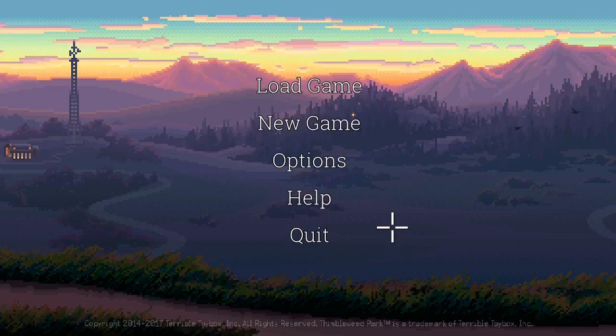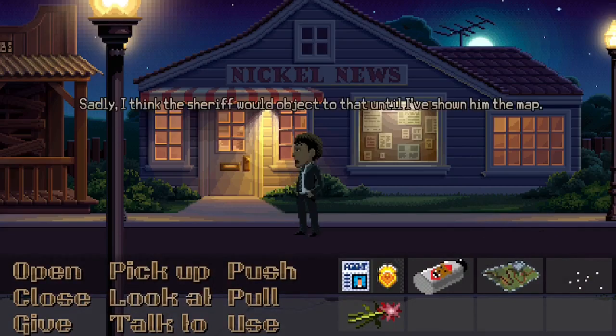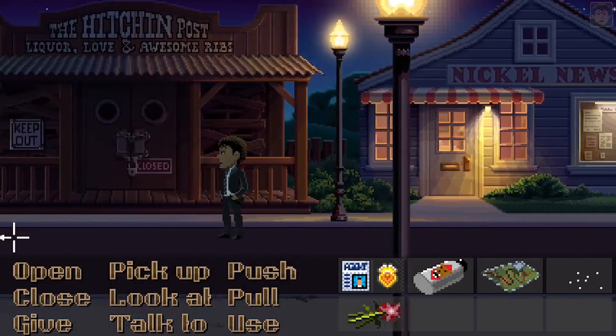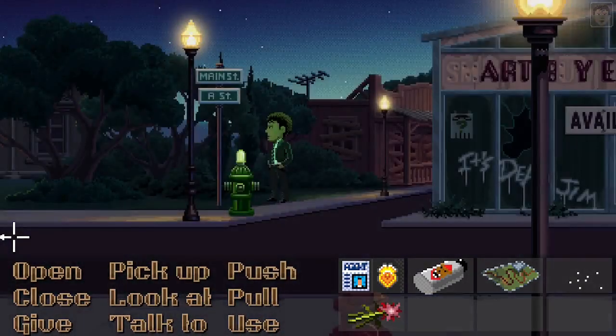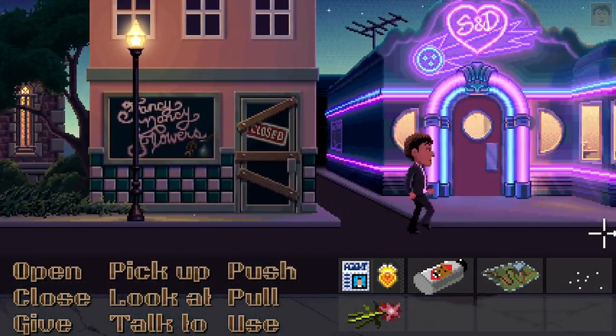Hi guys, welcome back to Thimbleweed Park! I think this is episode seven - it's been a little while again, I'm really sorry, I know I am dragging this out but I'm not meaning to. The good news is downstairs is finished so I might actually have somewhere to record better than the bed. We got the map! So let's get into it - here it is in all its glory, the county map. Sadly I think the sheriff would object to that until I've shown him the map. Let's go, Agent Reyes, go show it to the sheriff who will let us out of the town.